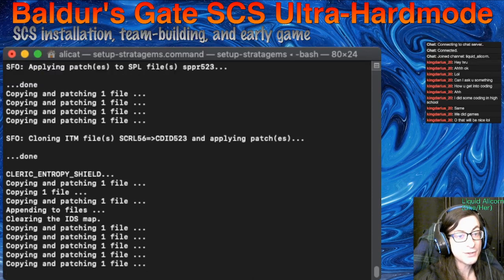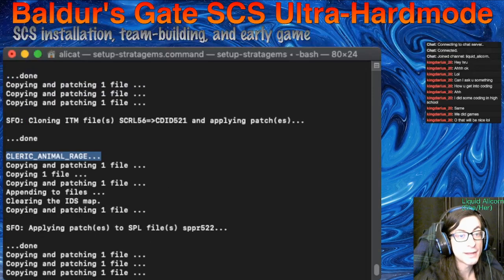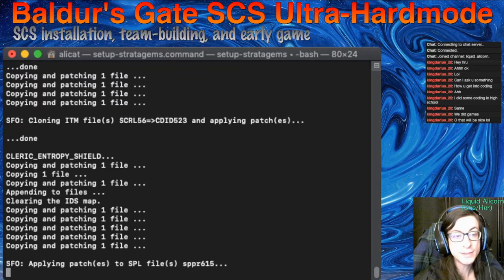Let's see what we've got here — we're getting all sorts of spells. We've got entropy shield now, mass cause light wounds, animal rage for clerics. So we're getting all sorts of good stuff.